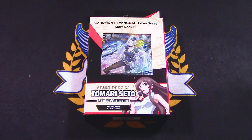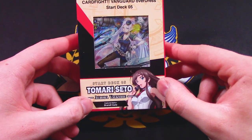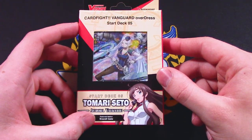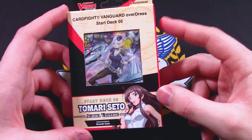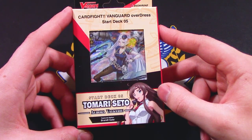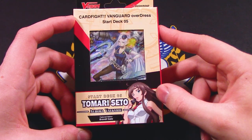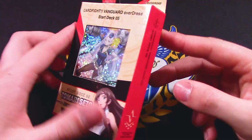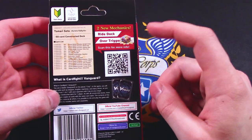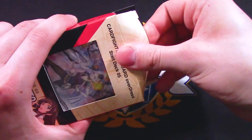Welcome back to Nexus Core. I'm Richard, and today I'm going to be opening up the fifth start deck, the Tamari Seto Aurora Valkyrie start deck for Overdress. This is the Brant Gate featured nation. Everyone has been making jokes about these cards being like very attractive female space cops throwing horny people in jail. So this is going to be interesting to relive all those memes when these cards were being revealed. These are all the cards listed with new mechanics that you can look into by scanning the QR to learn more.